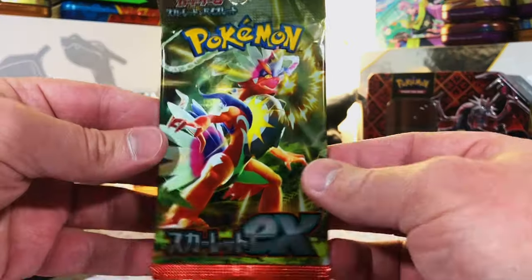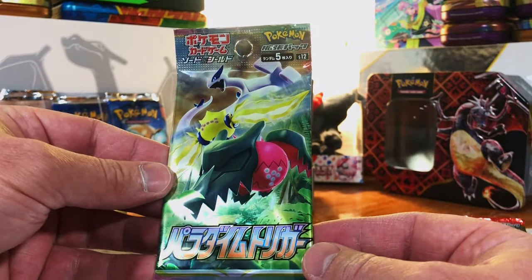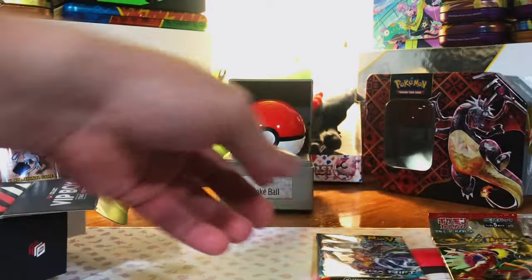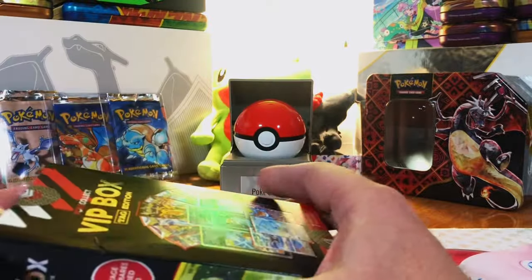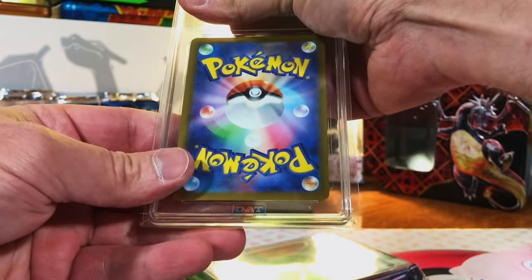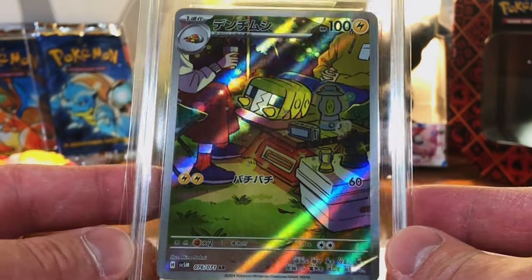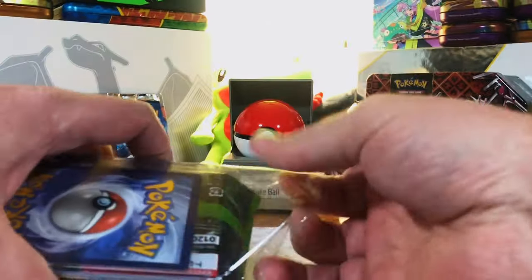We got Scarlet and Violet EX, and something from a Sword and Shield set. Then Silver Tempest, Obsidian Flames, Shrouded Fable, Paradox Rift, Paldea Evolved — a bit of everything so far. Not a whole lot of variety in the English packs though, that's the one thing I'm worried about. We got a Japanese card here — a Pristine 10 Charjabug art rare from Cyber Judge. I won't complain about that — very nice.